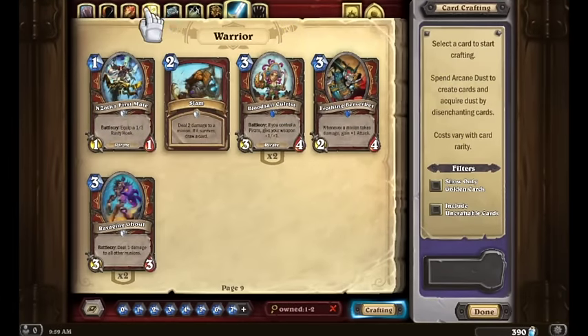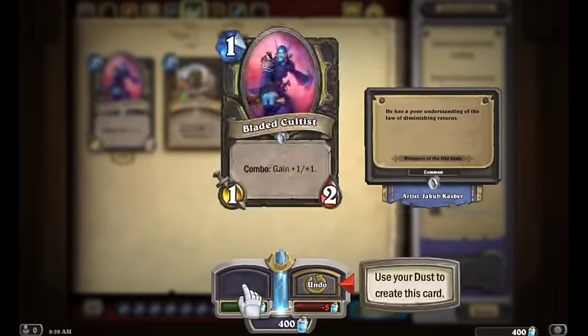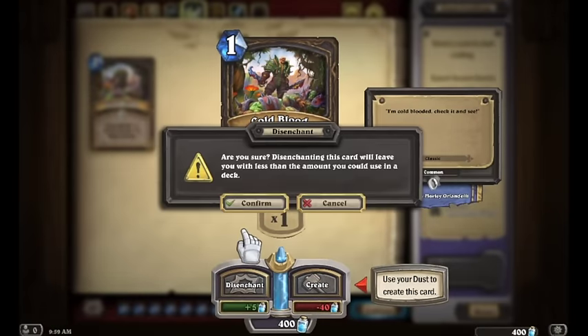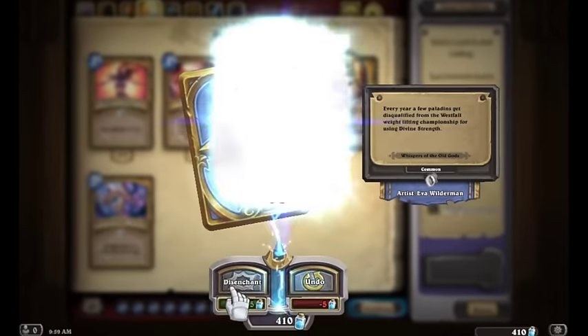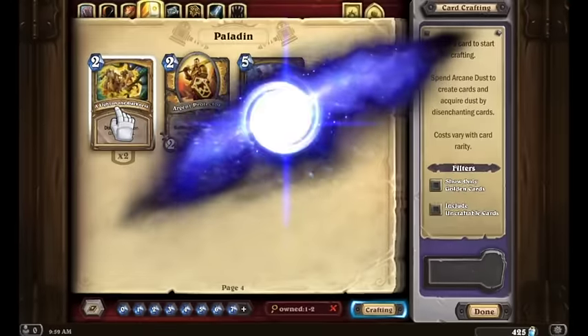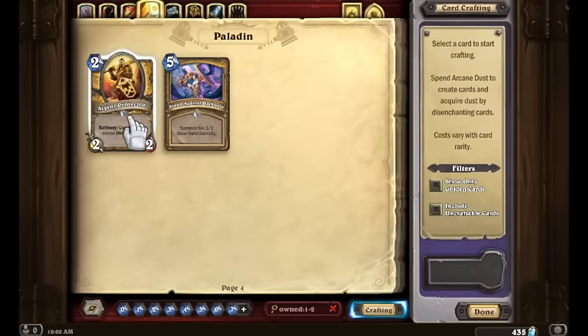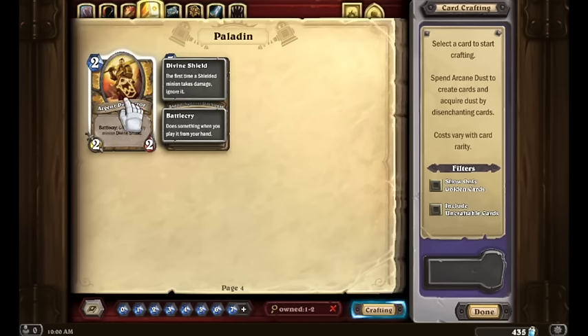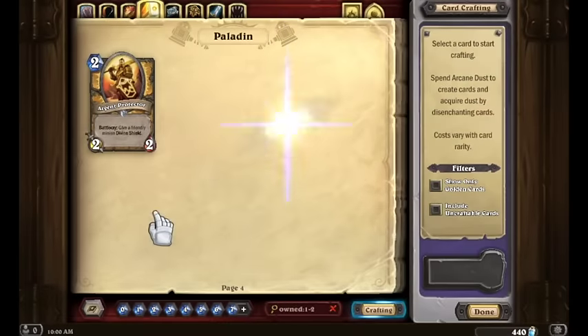We're going to keep Argent Protector simply because he's a good card when we do start playing Paladin someday, but we're going to get rid of Stand Against Darkness. So Paladin, Warlock, and Rogue — those ones we're going to dust and just turn into other stuff very soon.